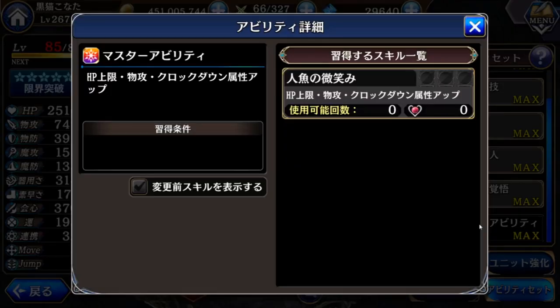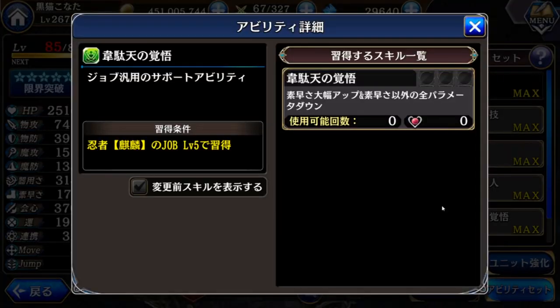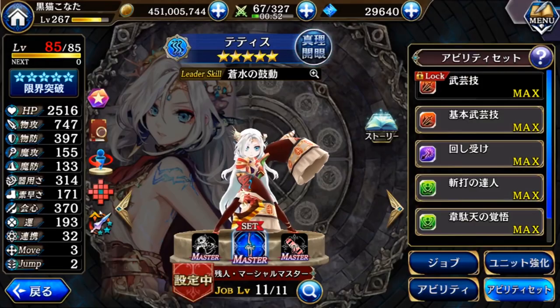Then her master ability — not so bad. It has this crop now attribute attack, meaning she has the chance to inflict the crop down status. Actually this one is quite good; I think only she has this. Then also attack up and HP out. So not so bad overall. Then for the passive, because of this one her speed is very high. If I remove this one, her speed is quite low. This one increases the speed — that's why not so bad.